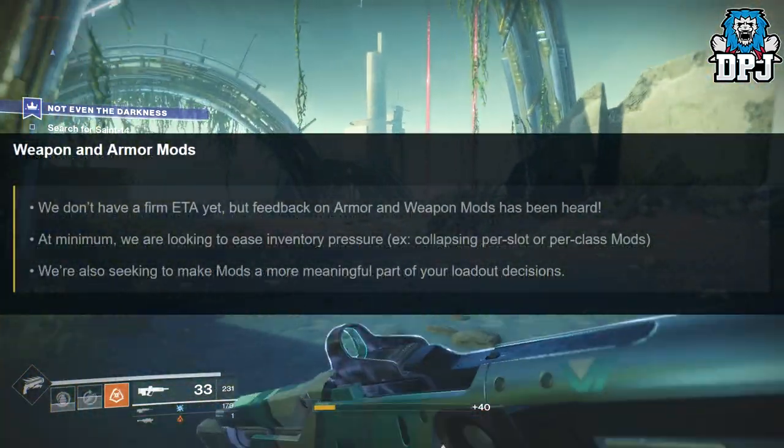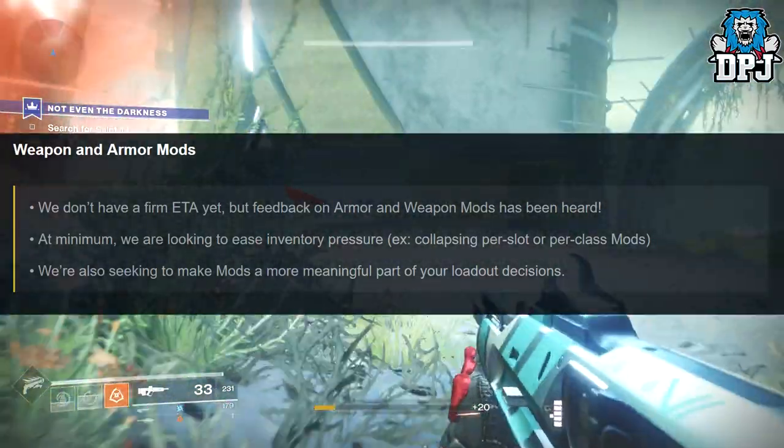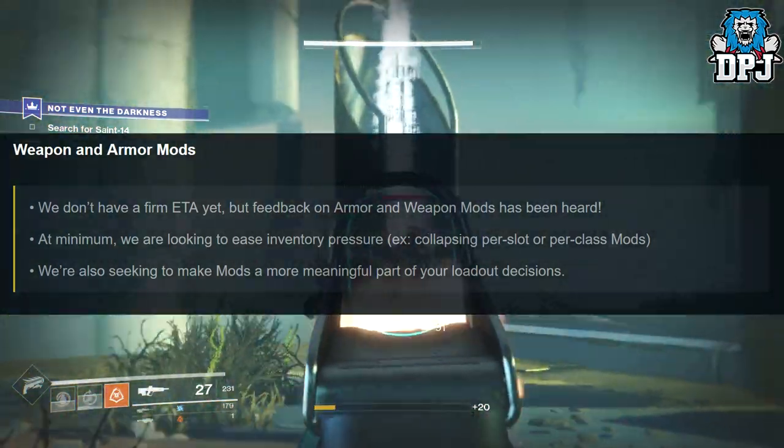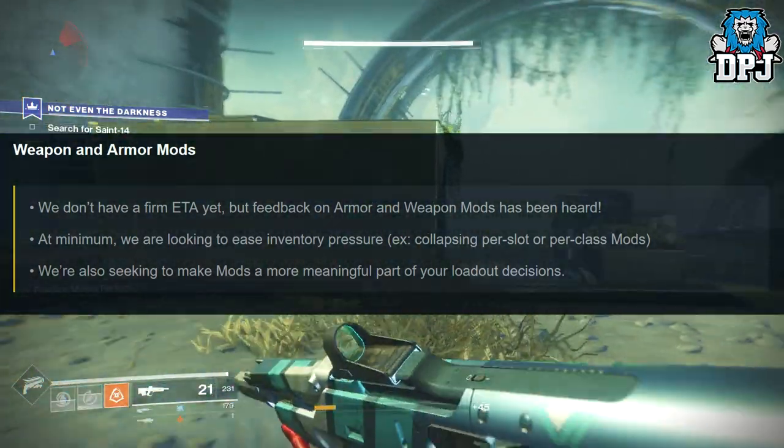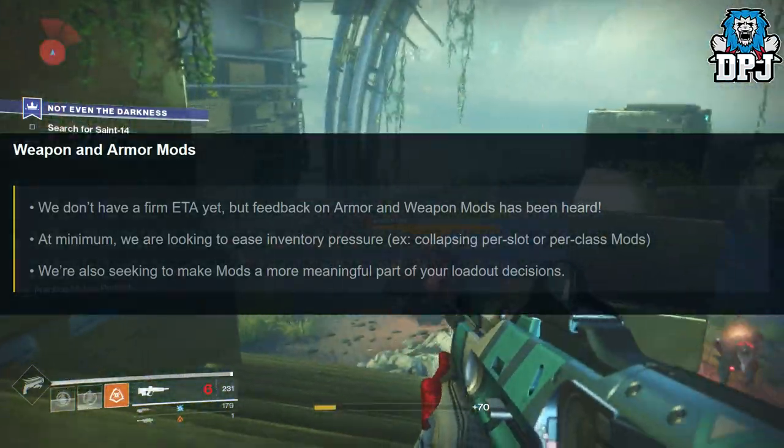Then we're going to talk about weapon and armor mods. We don't have a firm ETA yet, but feedback on armor and weapon mods has been heard. At minimum we're looking to ease inventory pressure, basically collapsing per slot or per class mods. But that's basically all they say about mods.